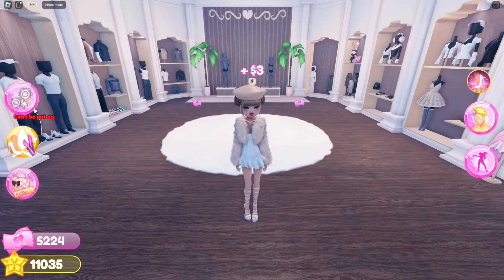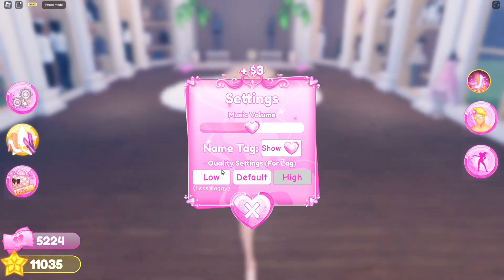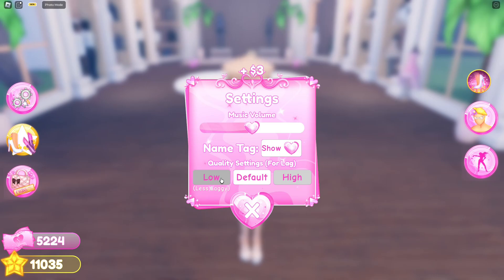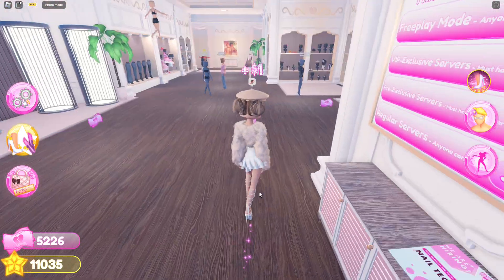To fix that lag, you're just going to go to the settings mode here. You can either select the low quality setting, the default one, or the high. Obviously if you're lagging, you're going to select the low one.